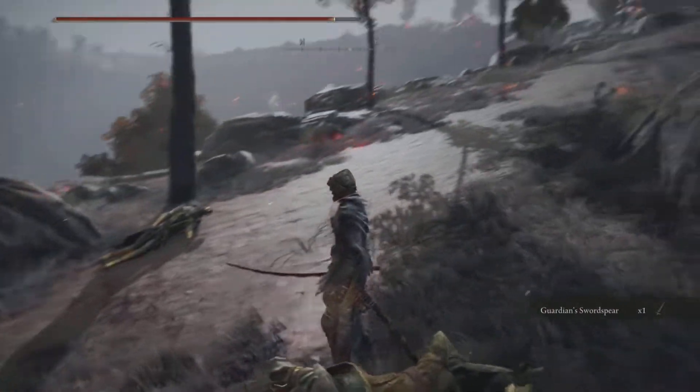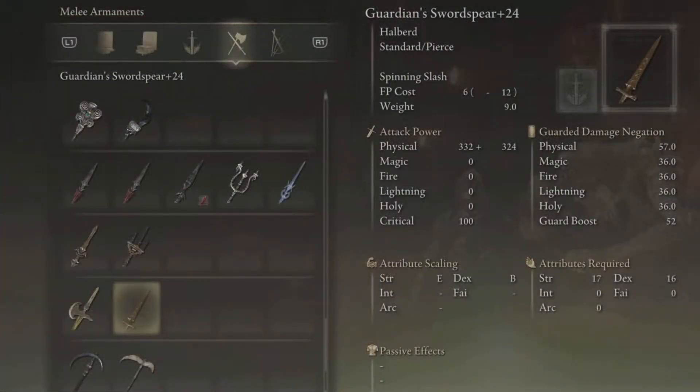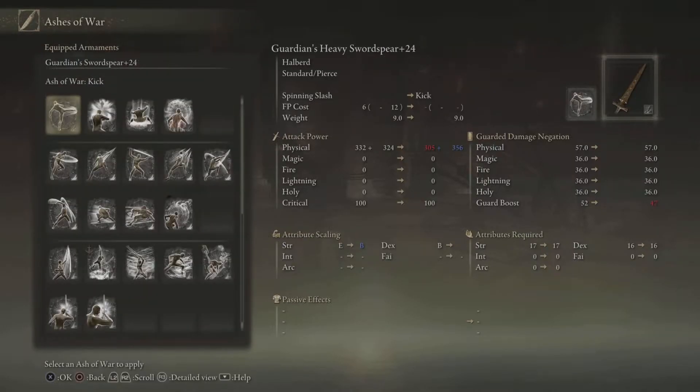We have ourselves the Guardian Sword Spear. You need Strength 17 and Dexterity 16 in order to wield the special ability called Spinning Slash. This is a Halberd weapon, which means your Spinning Slash is going to have a giant wide arcing attack, which is really, really good. On top of that, you can put Ashes of War on here, which is awesome — and this is where this weapon shines, in my opinion.